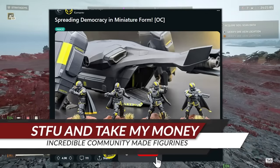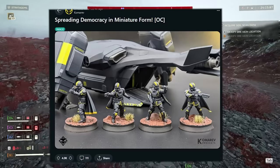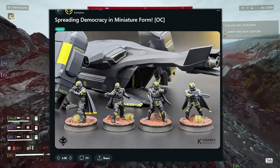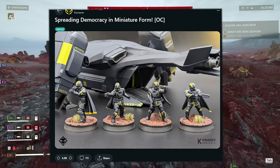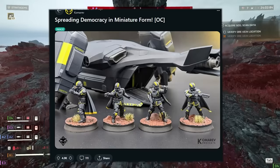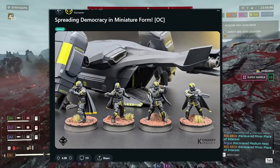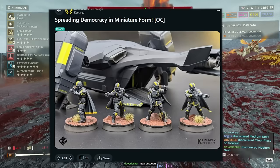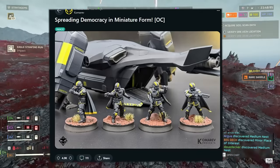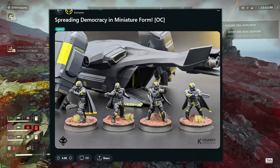Something that Helldivers 2 creators have been doing which makes me really freaking happy — as you can see, they've started creating these miniatures. I would definitely buy this stuff. Look at it, it's just cool. You have the gunship right over there ready for extraction, you have four Helldivers just making sure they get out of there alive and it looks so much like what you get in-game. I would easily give like $150 just to have this as a diorama somewhere in my room. Shouts out to Kumarev who created these — really good project, my guy.